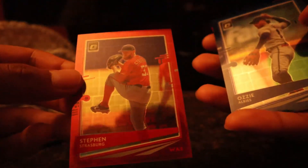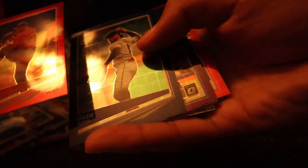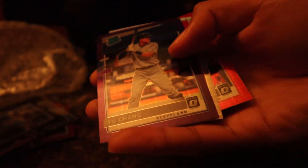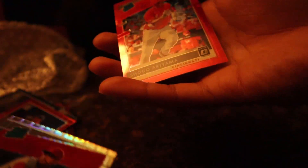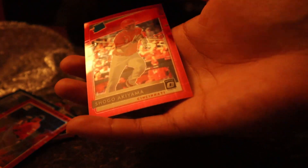We have Steven Strasburg, Ozzy Albies, Yu Chang — that one's pretty good, rated rookie. Patrick Sandoval — pretty good. And Shogo Akiyama.